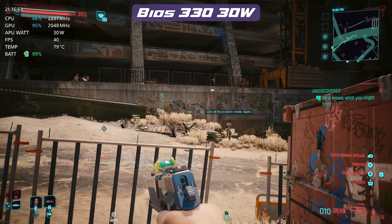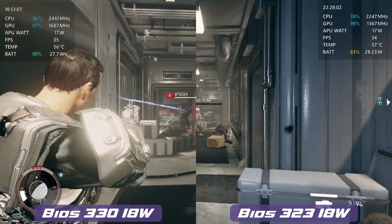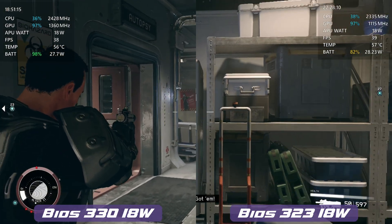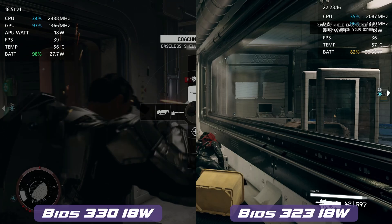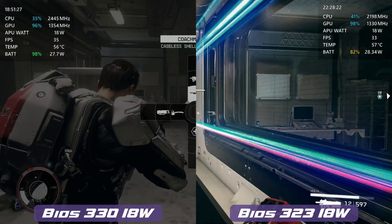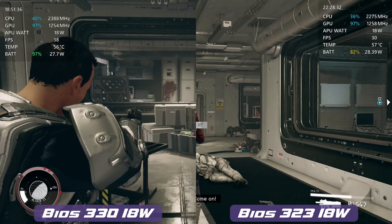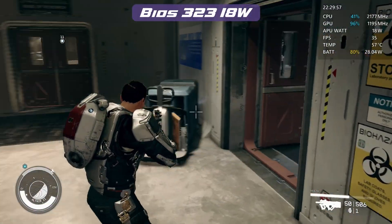We see this a lot more in Starfield. If you look at 18 watts, we actually see a significant difference here, although this has been patched with the field of view change as well, which skews the results slightly, but it does seem to be a lot smoother. So with the 330 BIOS on the left and the 323 on the right, both at 18 watts, we'll see that battery usage is just slightly lower on the 330 BIOS, temperature around the same or a little bit higher, and the frames per second definitely seems to be a little bit better. I also find that the microstutter seems to be far less on the 330 BIOS, especially in Starfield — this was really noticeable — but again there's something different with the contrast.